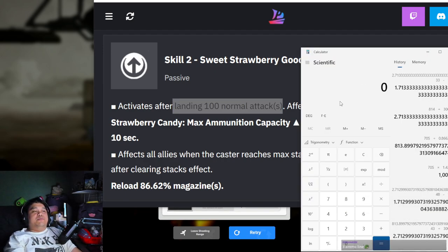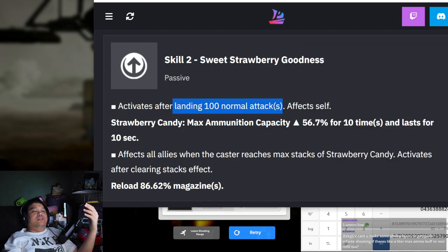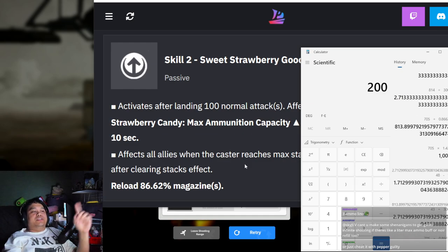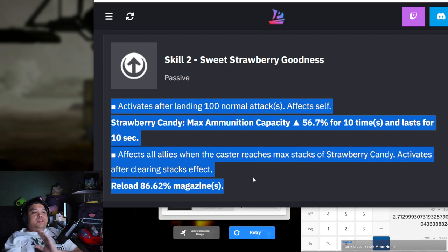It needs to land, so you actually need a little bit of buffer in reality. I don't think it's gonna be 172 - it's probably safer to do it at 180 or maybe 200. That's probably the safer route so you can make sure all the attacks land and the reload is enough. That way she doesn't have to reload. You make some shenanigans to get Guillotine infinite shooting.